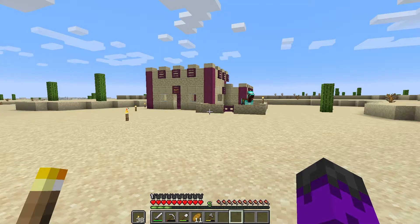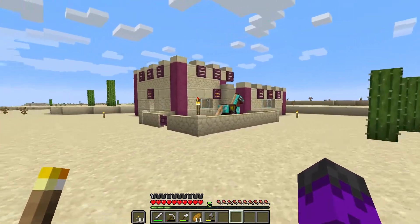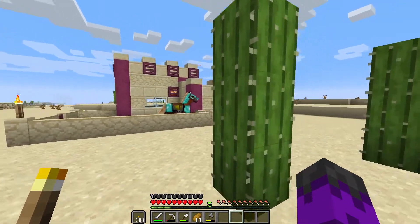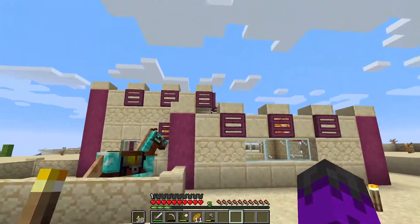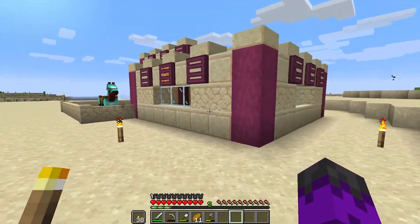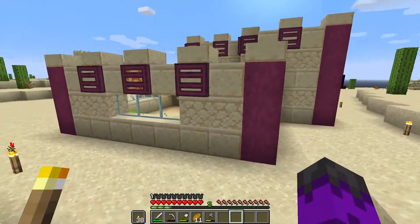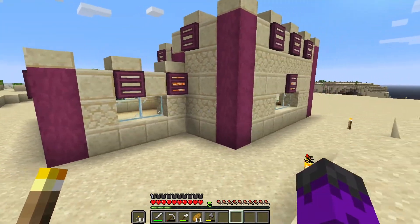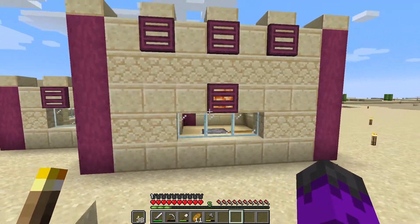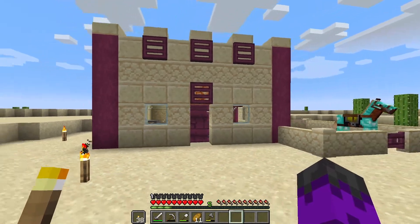And I think we are finally finished. Take a look at this thing — I'll do a quick walk around and then go ahead and do an indoor tour. I think I missed a block there, but this is what it looks like from the outside. I went for the castle-y look for the roof just because I think it looks nice with the desert materials, and we got some glass for windows.